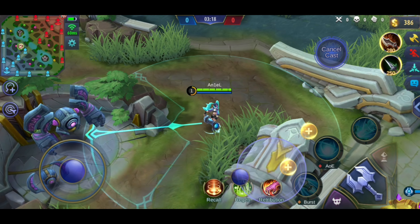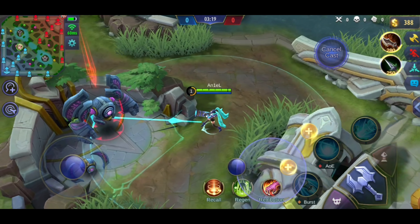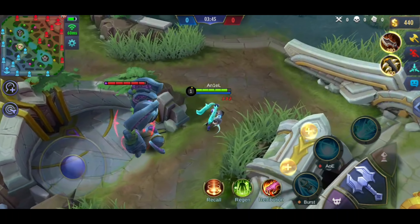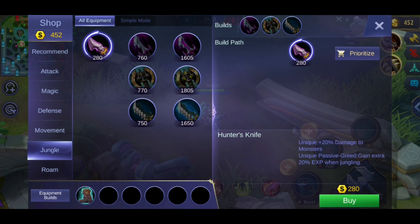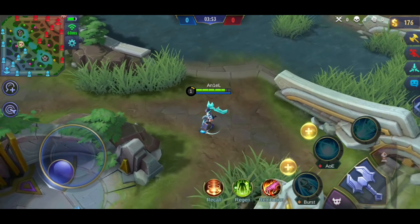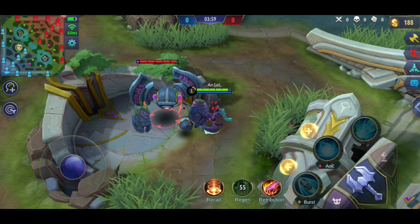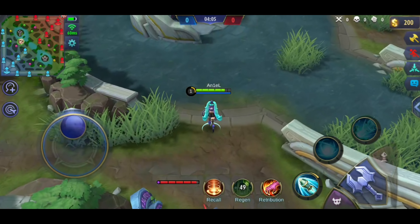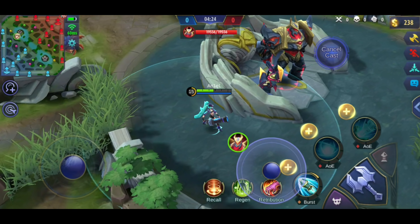The next spell is Retribution. It deals True Damage to minions or creeps. The damage is also huge depending on your level. Another good thing about this is that if you buy a jungle item, the damage to jungle creeps will be reduced. This spell is good for heroes that farm in the jungle. It's good for heroes that need buff, and it's also important for a team — so that you can contest objectives like buff, crab, turtle, and lord, and steal objectives more easily.